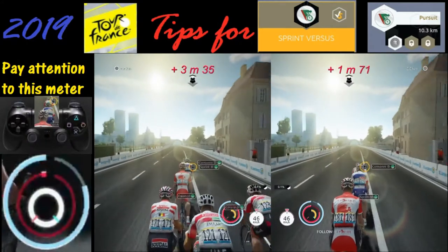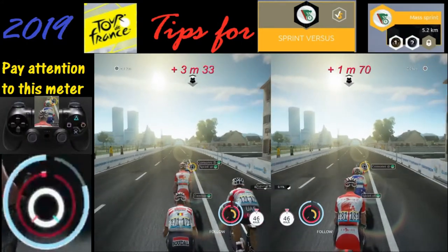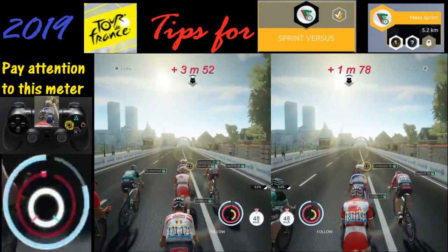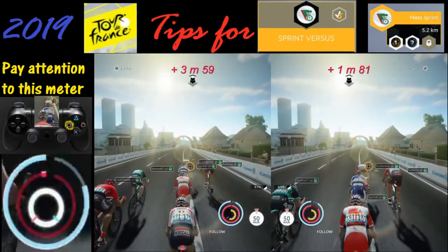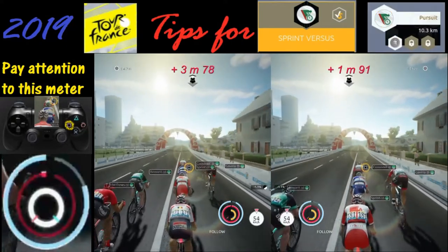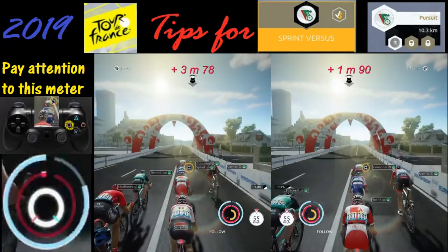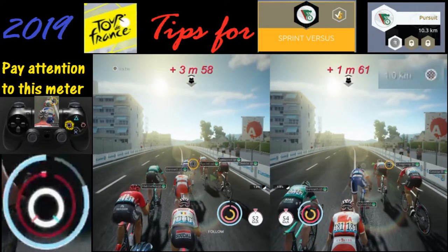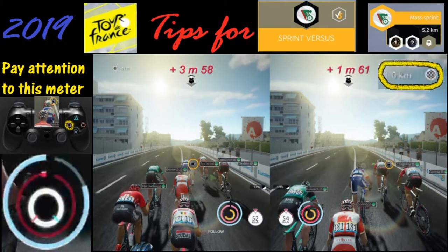In order to keep our meter down, we are drafting, preferably at the front, by holding down the square button. In this case we're trying to draft the leader. Ideally if you could draft one of the yellow jerseys that may be a good strategy, but in this case we're drafting the leader.